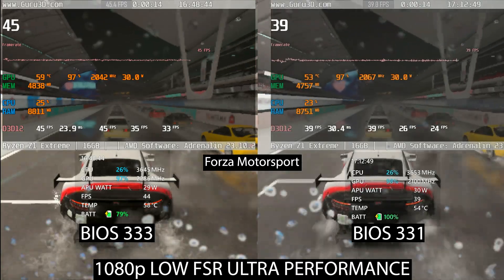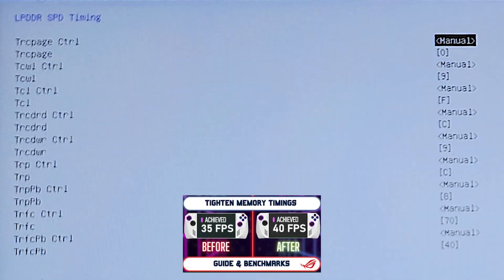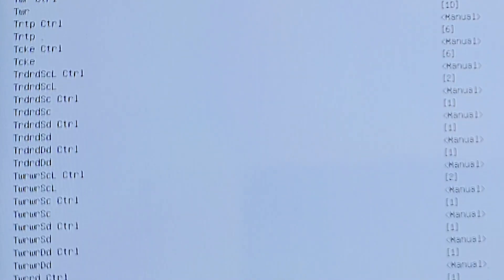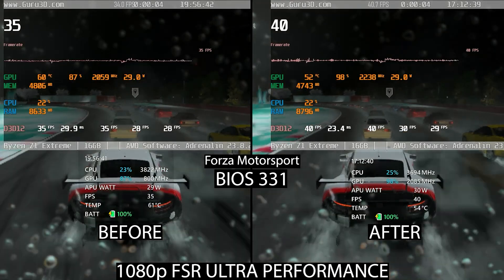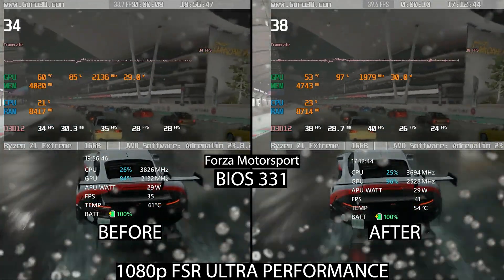So I will say Asus is finally getting it together with the Ally. I also wanted to mention that I tried the memory timing modification we previously did using the smokeless tool, and I can confirm that it's working all the same as before. All those benchmarks you've seen are captured with it applied. In case you haven't done it yet, you can watch it in the suggested video up here — it's really worth it and safe. Many other users tried it already and found some benefit in it. It's free performance with the same power TDP, so I totally recommend that you give it a try at least.